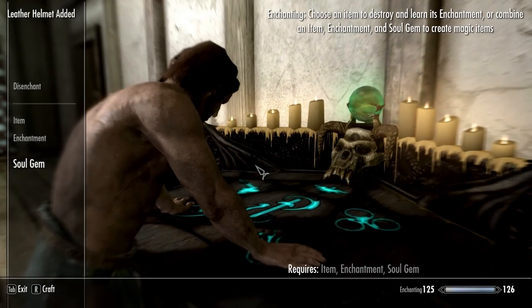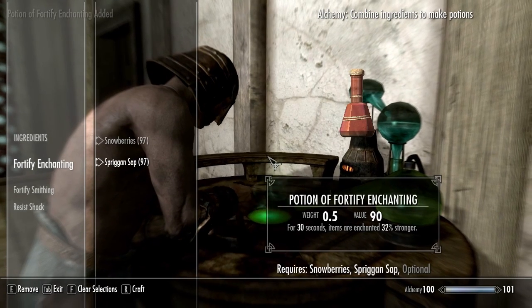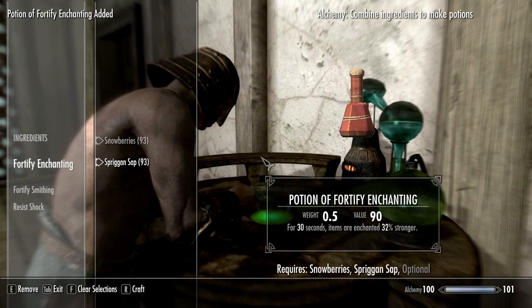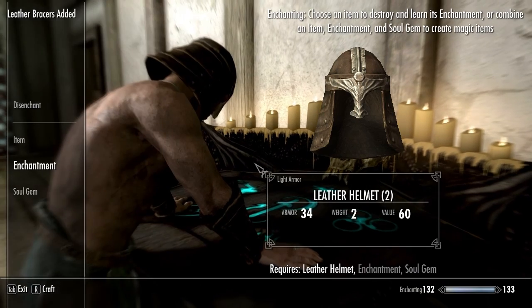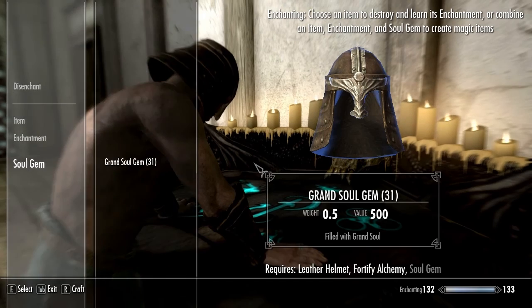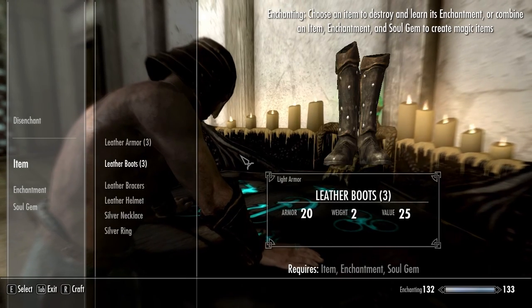Don't forget about the ring and the necklace. Next, put on the gear you just enchanted and create some fortify enchantment potions. Drink one and then go remake your 4 pieces of fortify alchemy gear. The bonus should now be 29%.